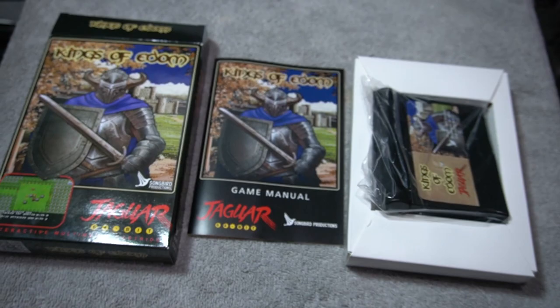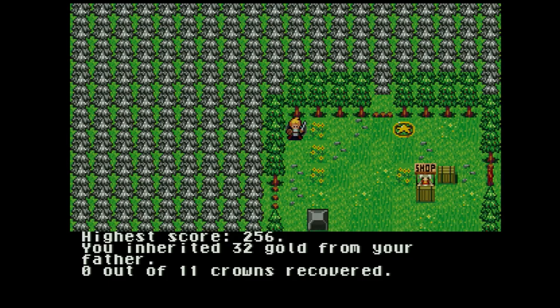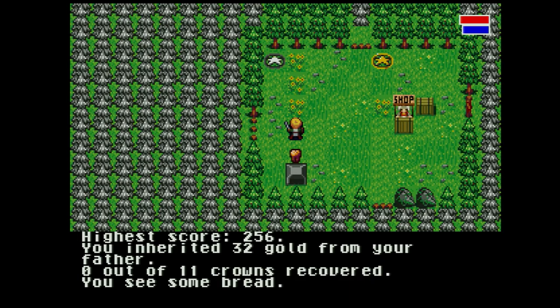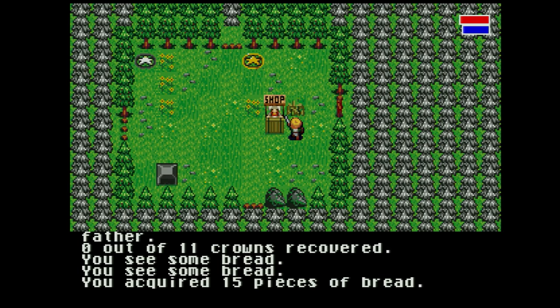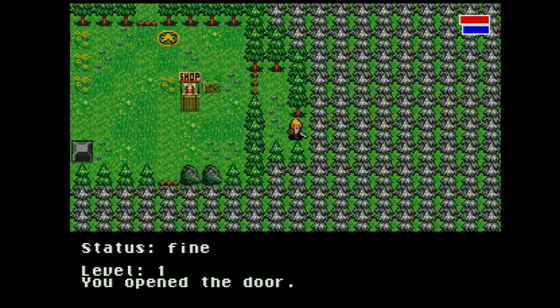Let's take a look at the game. Kings of Edom — every game is randomly generated. You're searching the 12 realms for the lost crowns, and there are lots of different items and equipment. Here's a shop — use gold to get various items that you need. It's very important to manage your skills. You can upgrade three different skills at once, so you choose the three skills you want to specialize in. You also learn spells.